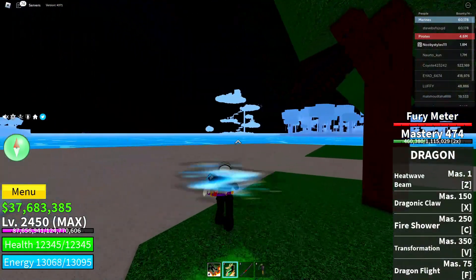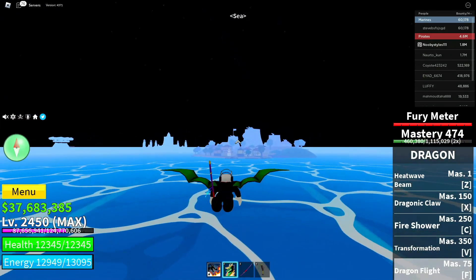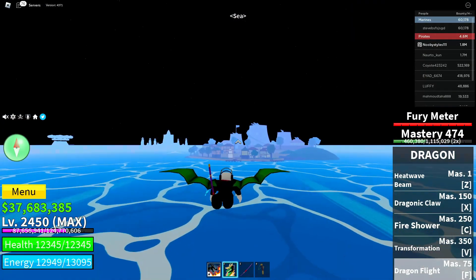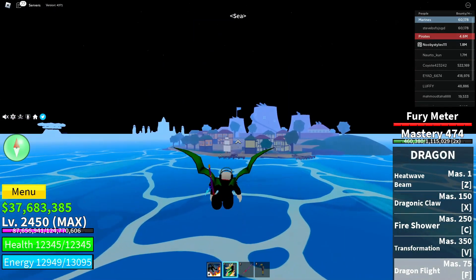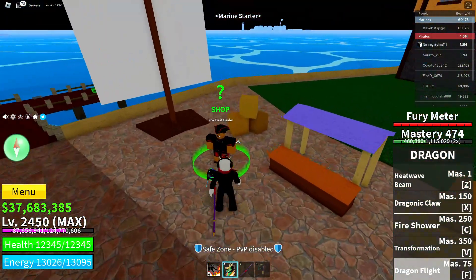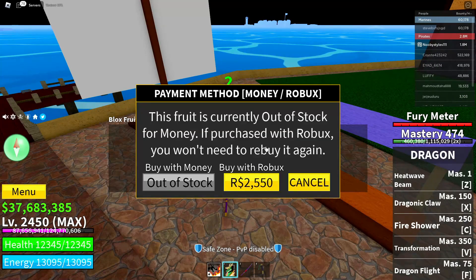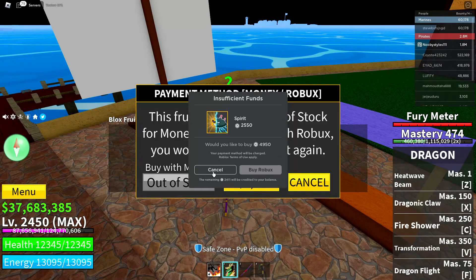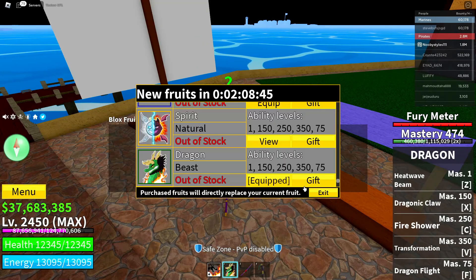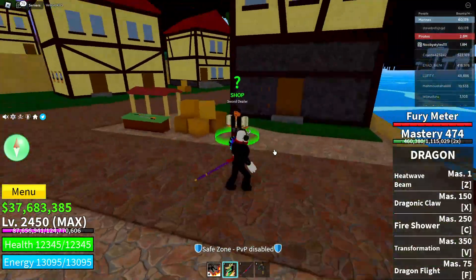After that, go over to the Marine Start area where there is a second Blocks With Dealer. Do the same thing to that dealer — if you have the Dragon Fruit, choose a different fruit and click view; if you don't have it, click view on the Dragon Fruit and do the same thing.